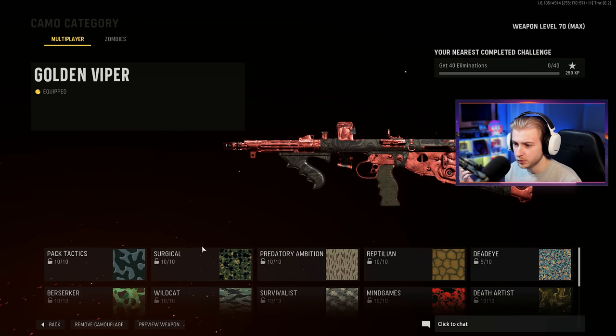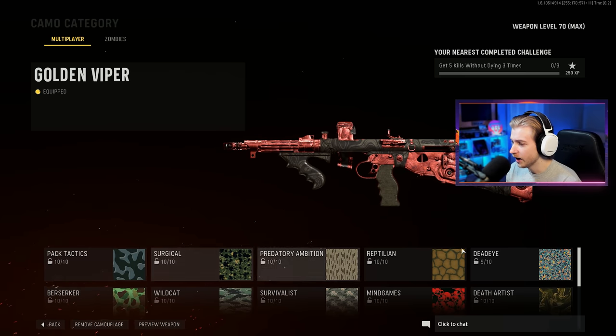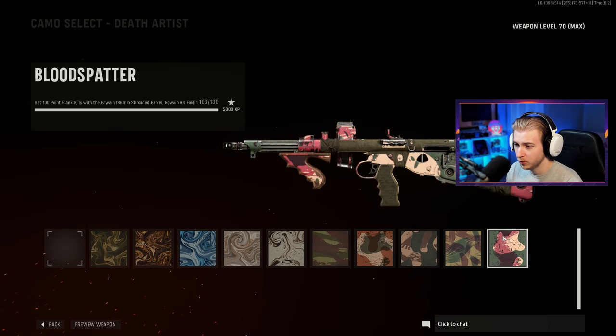Here's my camo progress with the Owen Gun. I have everything done except long shots. I figured I'd save long shots for the video to show you guys how I'm getting these done. We have everything done here. Death Artist I just completed before this.